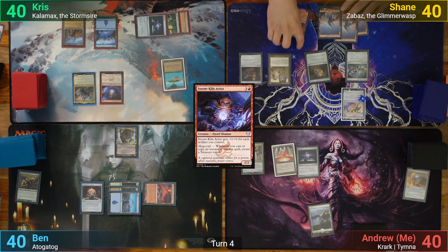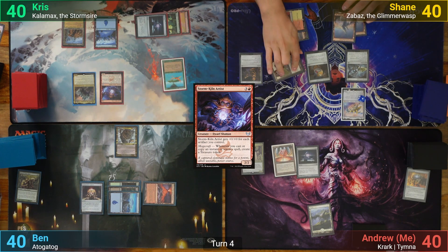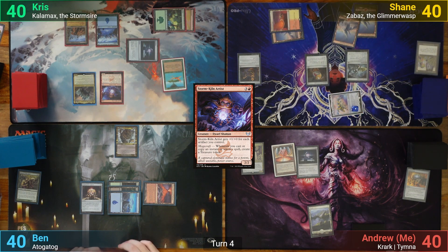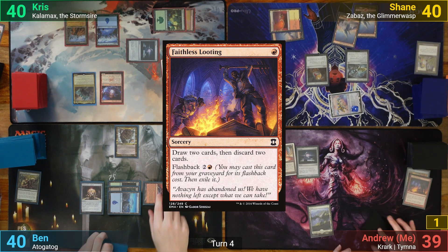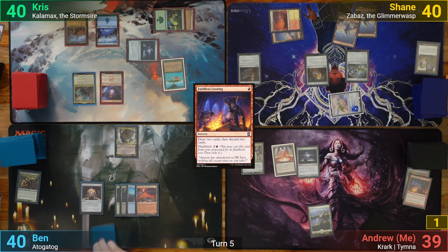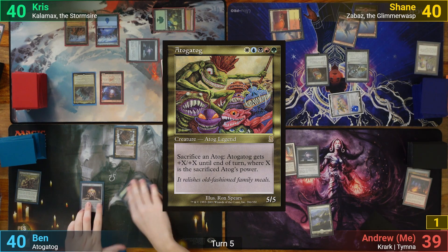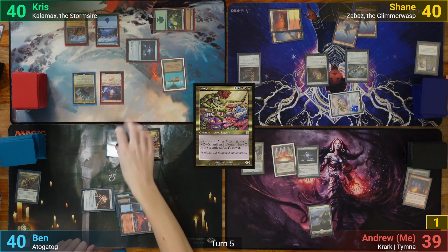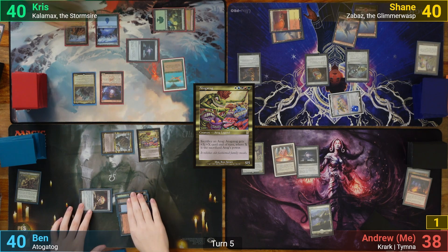Shane plays another Snow-Covered Mountain and activates and sacrifices the Credit Voucher. Once that's resolved, he moves to combat and hits me with his commander for 1. I draw and discard at end of turn Faithless Looting, because being greedy has paid off so well for me this game. Ben draws and taps one of each color for Atogatog. He then swings the Psychotog at me, dealing 1 and passing.